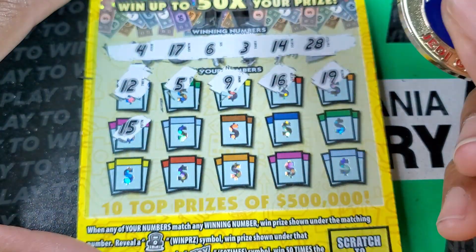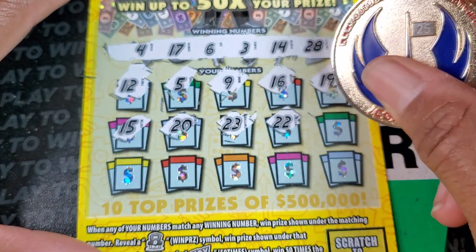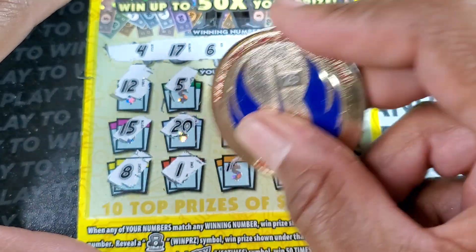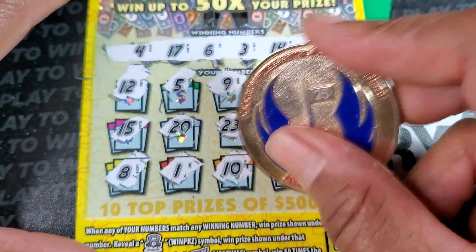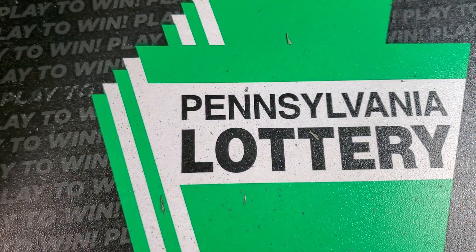19, 15. We got 14 and 17. 20, 23, 22, 13, 8 — single one. 11, 10, 11, and 7. So we get half the money back. We'll definitely take that.